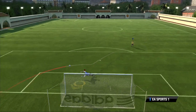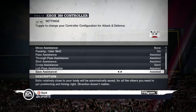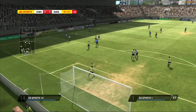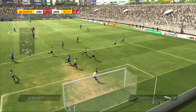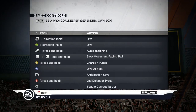Learning to be a goalkeeper is not an easy task — you have to take it step by step. In game settings, you can try the different assistance levels to see which suits you best. We recommend starting with Assisted, then moving up to Semi or Manual once you master the controls. Additional controls can also be found on the controller help screen.